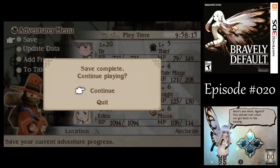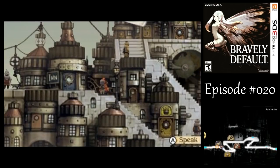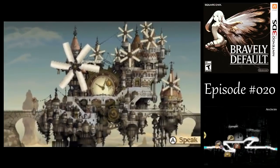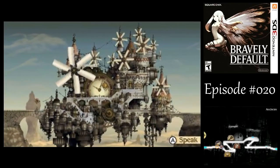But how are we going to get to the land of Florum now? Find out next time on Chapter 2 of Let's Play Bravely Default. This is A.G. Bailey, signing off. Have a good day!